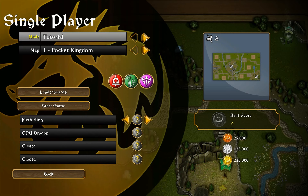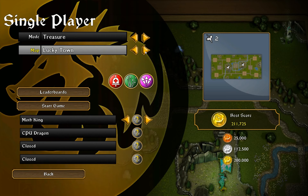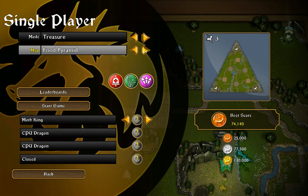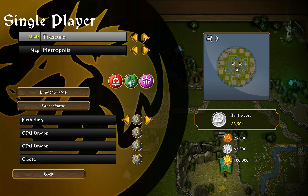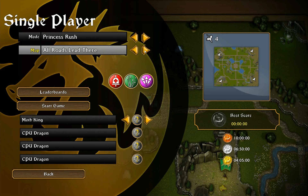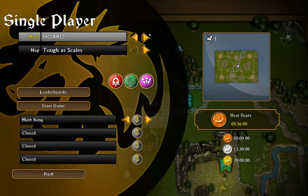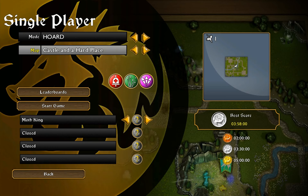There are multiple game modes. There's tutorial. There's treasure, where you try to collect as much treasure as you can — usually played with at least another dragon or up to four players. Quite a few maps as well. There is princess rush, where you try to collect a certain number of princesses before the other dragons do. There is horde mode, where you try to survive — the world grows really fast and you have to level up before things kill you.